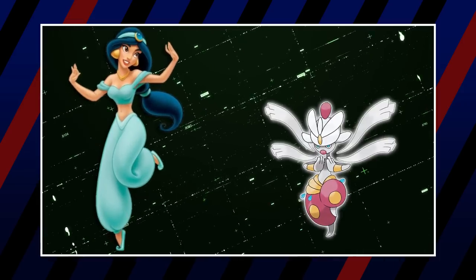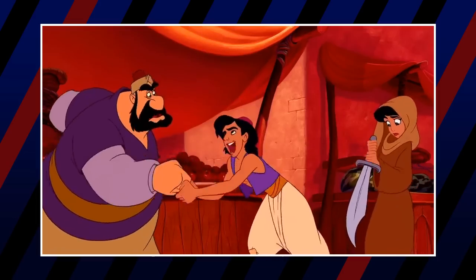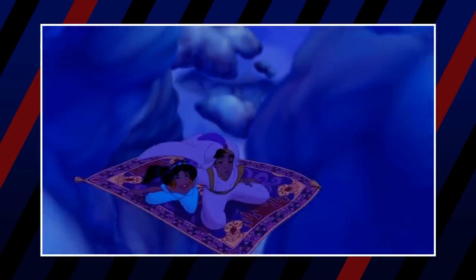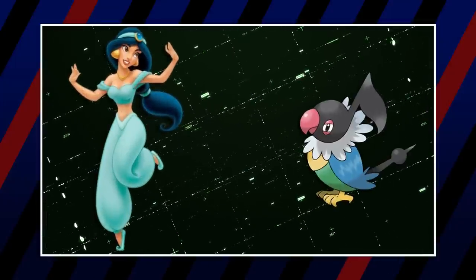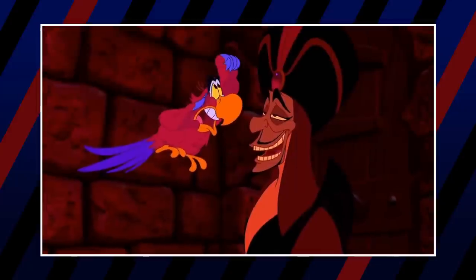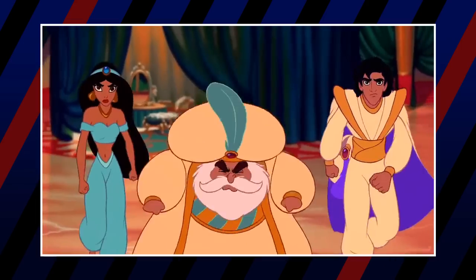Her third Pokémon is Mega Medicham — another weaker link, but Medicham's fighting style and general vibes match the Arabic culture Jasmine comes from. Fourth is Raikou to represent Raja, since Raikou is the closest to a tiger Pokémon. Another stretch, but Mandibuzz — because of its large size and the fact it flies around, similar to the flying carpet. The final member is Chatot, based on a parrot like everyone's favorite parrot voiced by Gilbert Gottfried, rest in peace, Iago. It's also conniving and intelligent like Iago, making it a good fit.